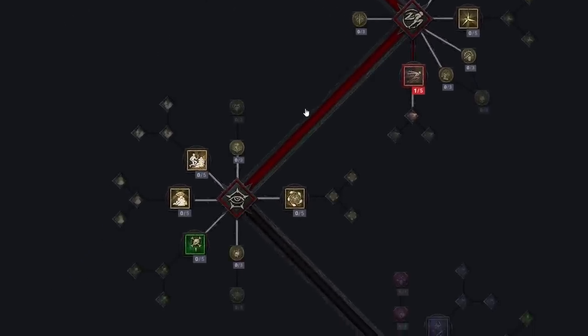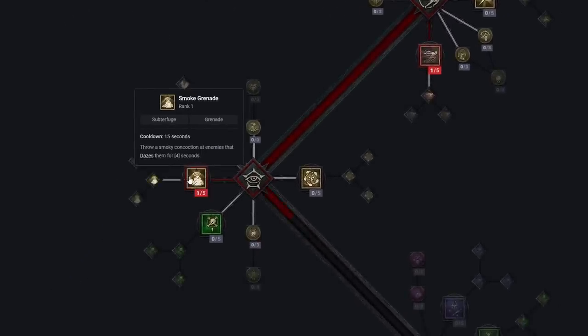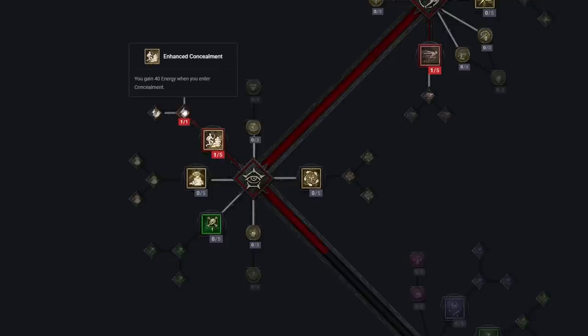Down in the trap tree, we have Concealment — a very, very useful skill. It lets you vanish from sight, gaining an advanced form of stealth for four seconds that will not be removed by taking damage. Concealment also makes you unstoppable, grants 25% movement speed, and allows you to move freely through enemies for its duration. We'll take Enhanced Concealment, which grants 40 energy when you enter Concealment — a huge buff to your energy pool. Then we take Countering Concealment, which guarantees a critical strike on the skill that breaks Concealment.